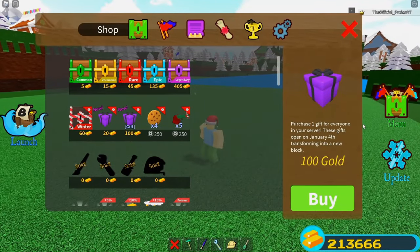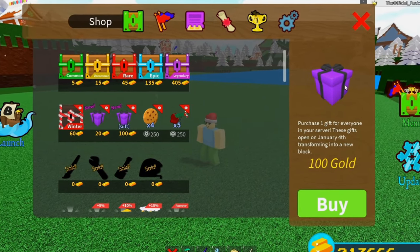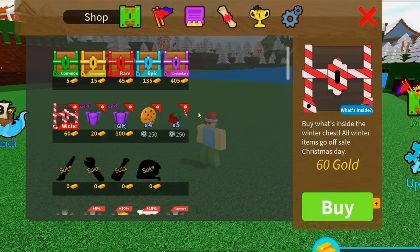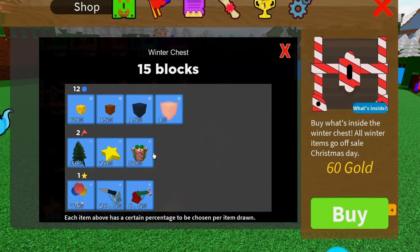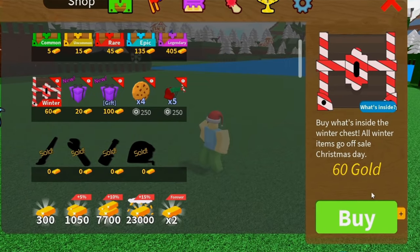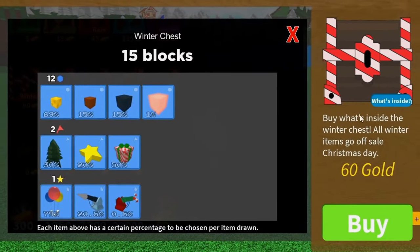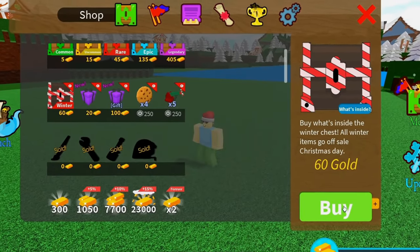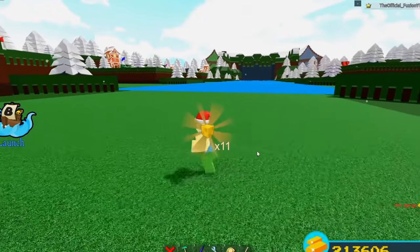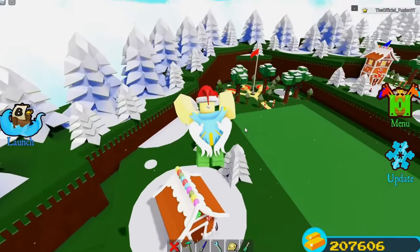The gifts would actually require something new to be inside them, so maybe we're going to be getting new items, or maybe they'll just bring back some of the other stuff. The Christmas chest is really awesome because it gives you a chance to get the neon block — which has a one percent chance of dropping. Otherwise the only way to get those is to spend Robux, making them the most expensive block in the game.